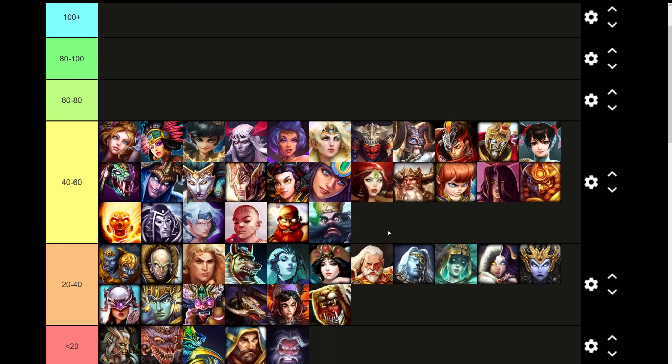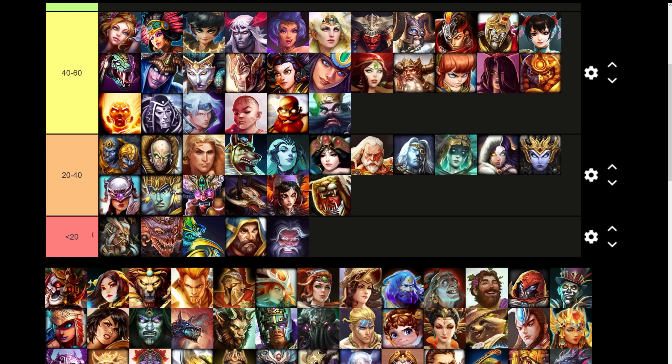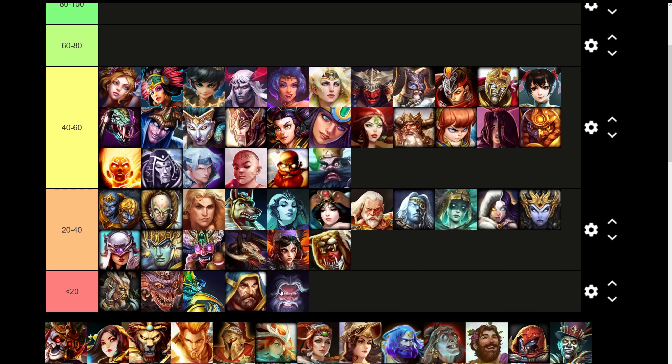Think of this as effectively a C tier, with 20 to 40 points being D tier gods and less than 20 points being F tier gods — they're garbage for CC. In this tier, we still mostly have damage-based gods as we've been seeing further down. There are very few tanks here — Achilles and Odin and Vamana are a couple of the only ones so far. Generally it's mostly been DPS gods because damage-based gods generally have less CC than tanky-based gods in Smite.